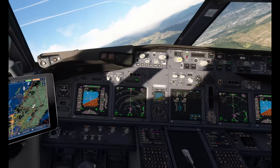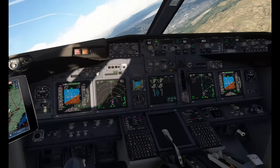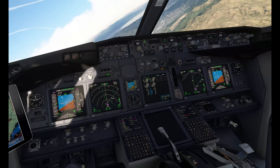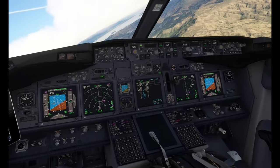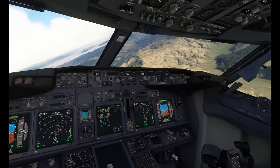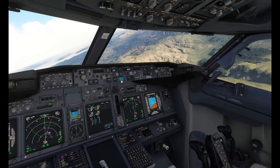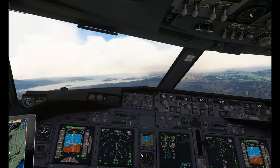Looks like we have captured the localizer. On rollout we should be on glide slope, so we can hit the approach button. Arm the approach, and there we go. Now we should see that go pink. We are good.